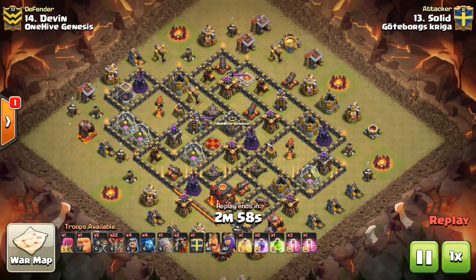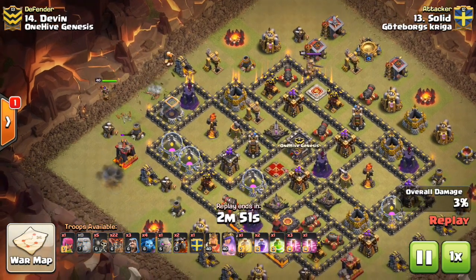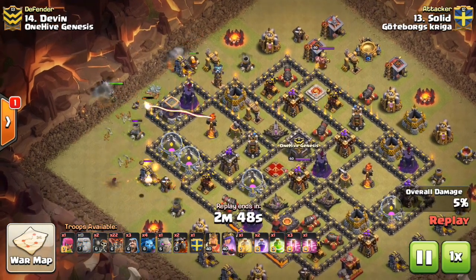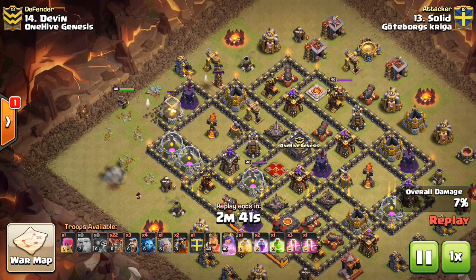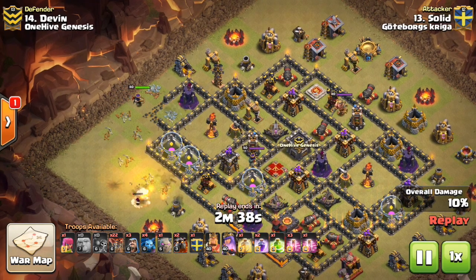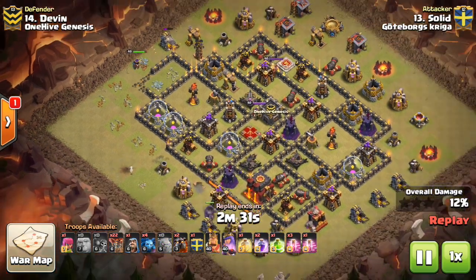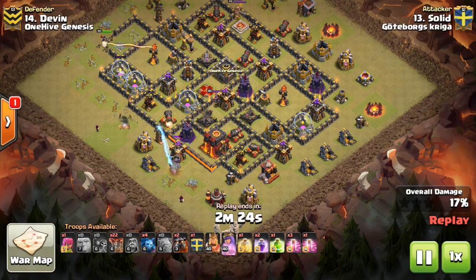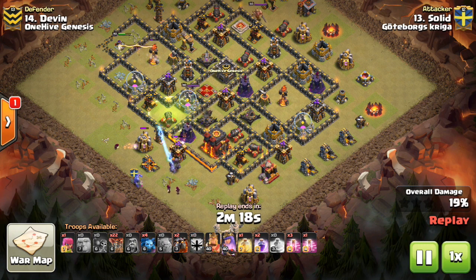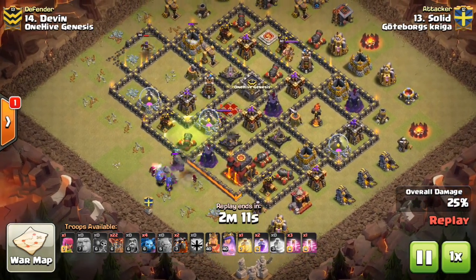The last one here is by — we'll call them GK, just to not butcher their name again. This is a Laloon attack and it comes in many different shapes and sizes, but the basic principles are the same. You have to be the most creative in this attack strategy, more so than any other attack, because you have to find a creative way to use your heroes, get the important stuff like the air defenses, the Inferno Towers, the Queen, the CC if needed — but you have to do it with the least amount of troop space and spell space possible to save that for your Laloon. This was a nice Queen charge on Devon — appearing for his third time in the video — getting the Inferno charge.